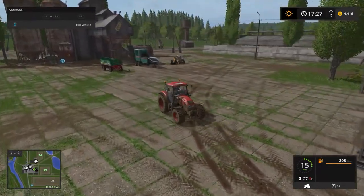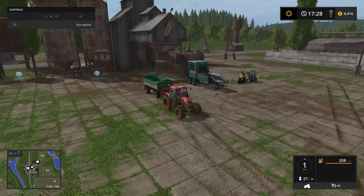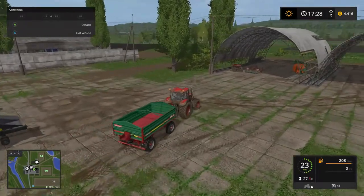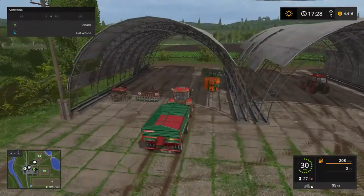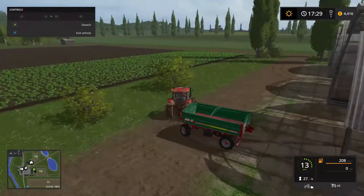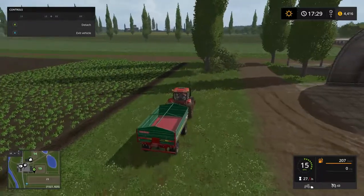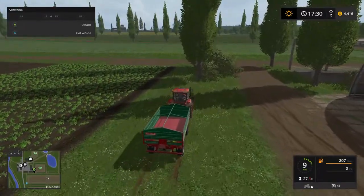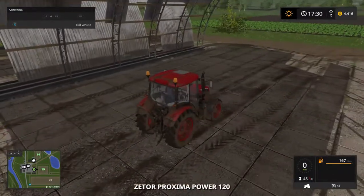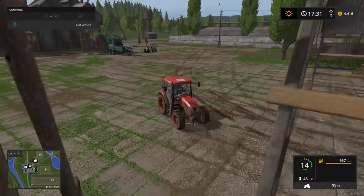We'll probably go straight through the storage shed and go over near the farm. That's a terrible attachment, but we'll take it. We'll try and maneuver through this equipment, hope we don't hit it and damage it. We'll park just up here right next to our field that's growing our crops, so we can continue making some money. Jump in this trailer - I don't have any utes or semi-trailers or anything like that, so we'll just use the tractor to pull stuff around.